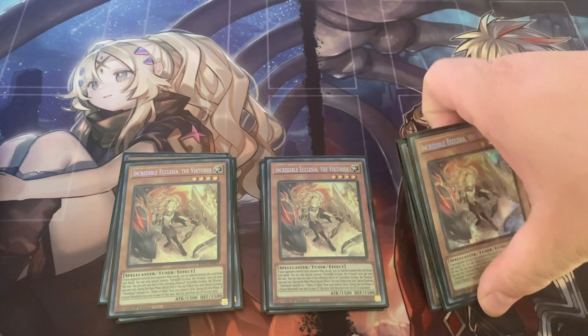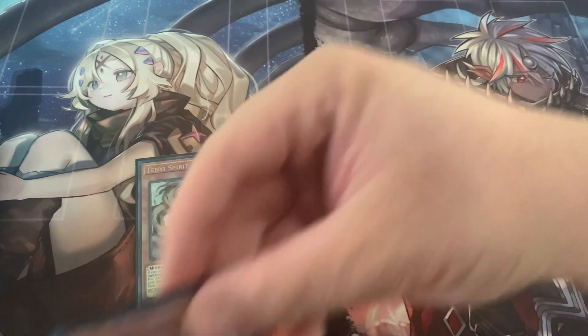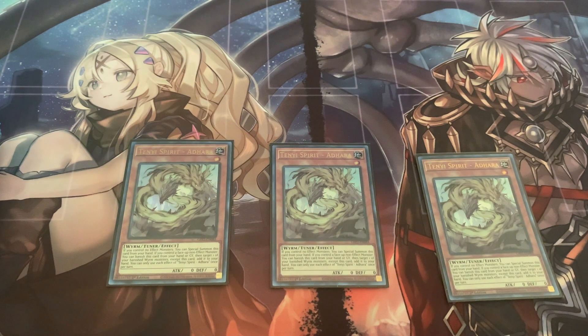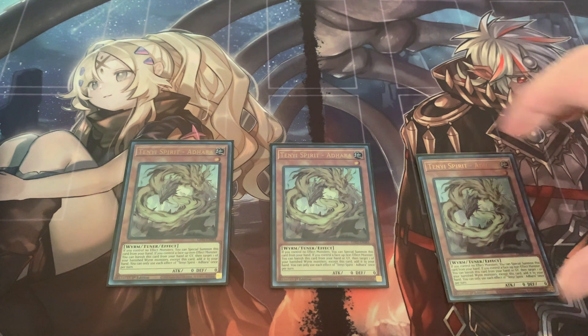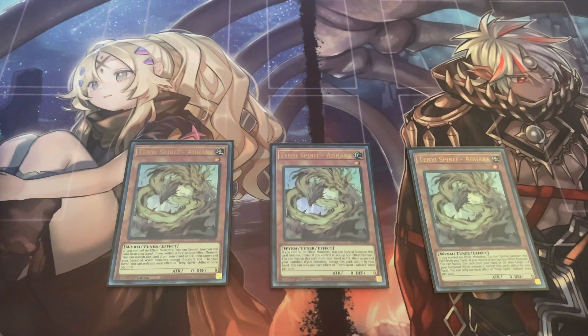Next up, let me show you all the Tenies that I'm running in the deck. They're kind of self-explanatory — they've been around a while. I'm running three copies of Adhara. All the Tenies, if you don't have a monster on the field or if you have a non-effect monster on the field, you can special summon them from hand. And they all have a graveyard effect. Adhara — you can banish and target a Worm Monster and add it to your hand. So you can recur a Tenie card, or if you banish the Moji or the Long Yun, you can recur them back.